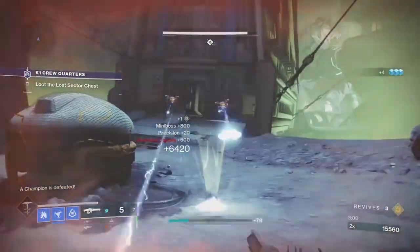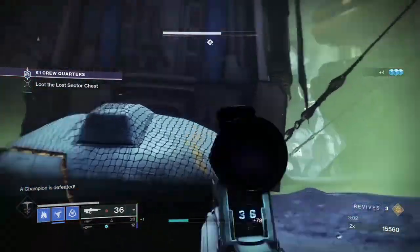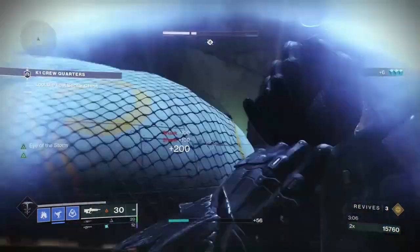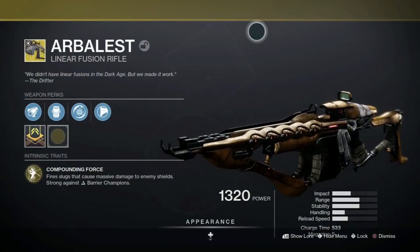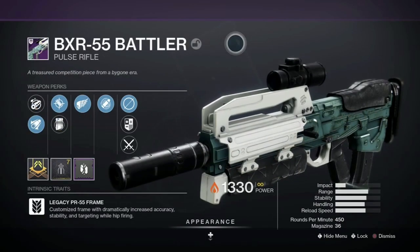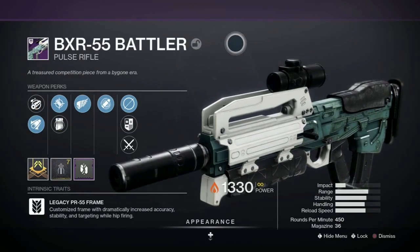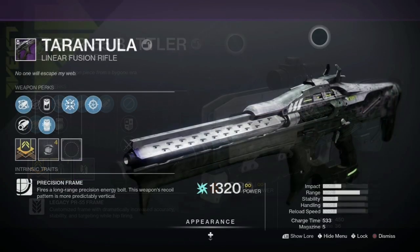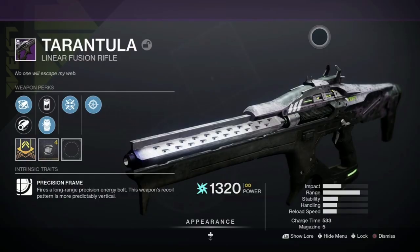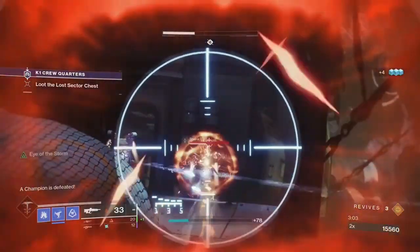There is also a chance of receiving other exotics from the loot pool, enhancement cores, and enhancement prisms. As far as weapons go, I use the exotic linear fusion rifle Arbalest with its new and improved anti-barrier mod, the solar pulse rifle BXR-55 Battler, and the Tarantula arc linear fusion rifle paired with Particle Deconstruction.